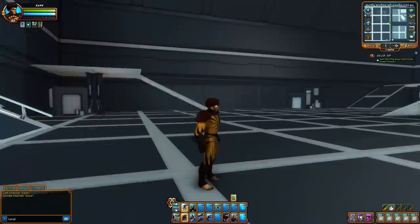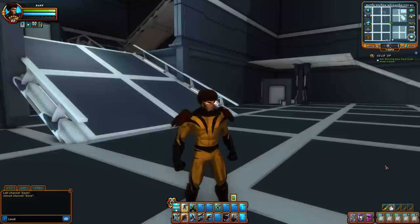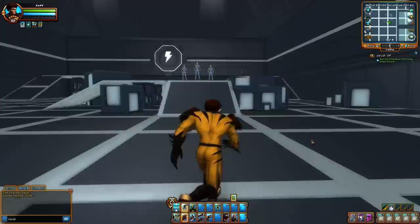This is the Savage archetype, a melee archetype. It has a few healing capabilities, so that's pretty good. The reason why his eyes are glowing — because a few people have asked — is because I'm wearing the Nemesis gear, and if you wear all three secondary pieces, it makes your eyes glow. So that's pretty exciting. Let's get down to business here.